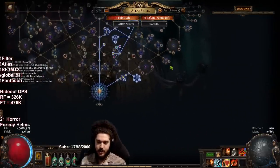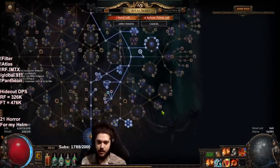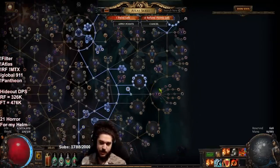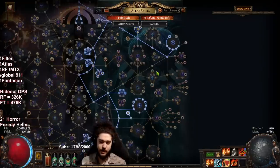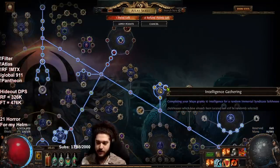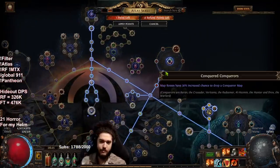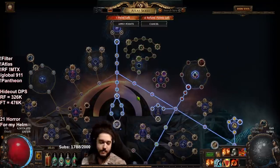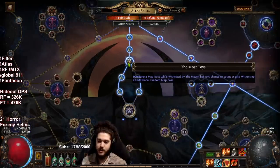Before we get started I just wanted to peek and show you guys my atlas. Essentially right now harbinger is kind of my filler — I'm testing it out — but I am essentially an expedition main. Expedition is how I'm making pretty much all of my currency. On top of expedition I have allocated intelligence gathering to do a little bit of cat arena, and I have conqueror map drops allocated along with remnants of the past because I am kind of just chaining maps.